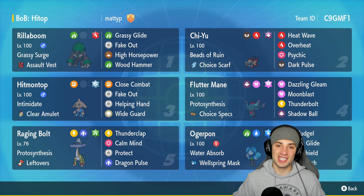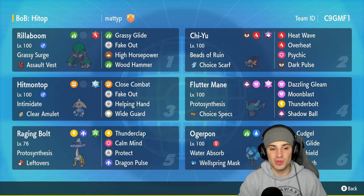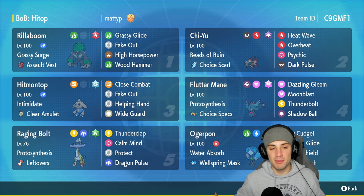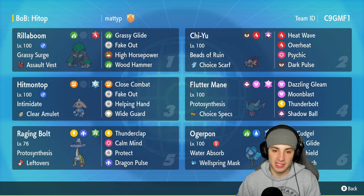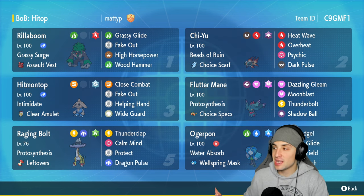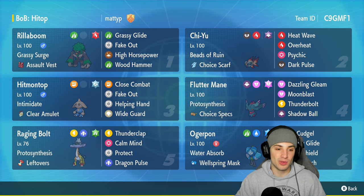What's going on YouTube, Jeans here, welcome back to the channel. In today's video, super excited to be showcasing a Hitmontop team for ranked Regulation F. Hitmontop kind of works like Incineroar - it's got Intimidate just like Incineroar, and on top of that it has Fake Out just like Incineroar, so we're going to be able to swap in and out as many times as you want, getting off Intimidate plenty of times and making people flinch with Fake Out.